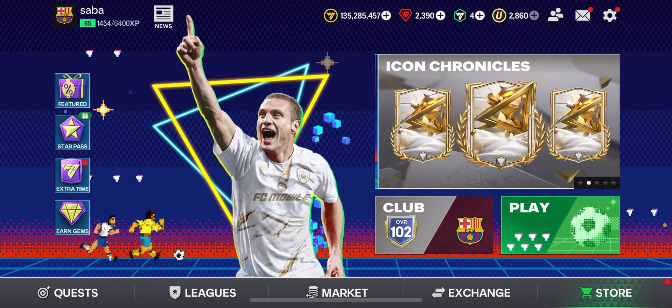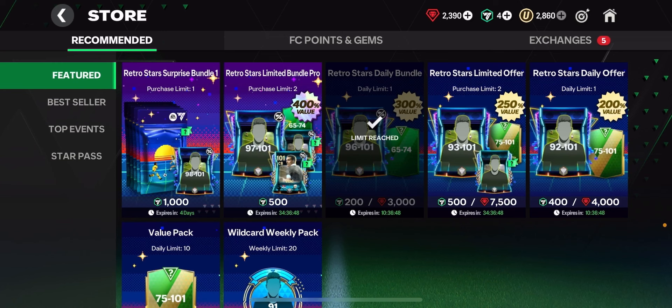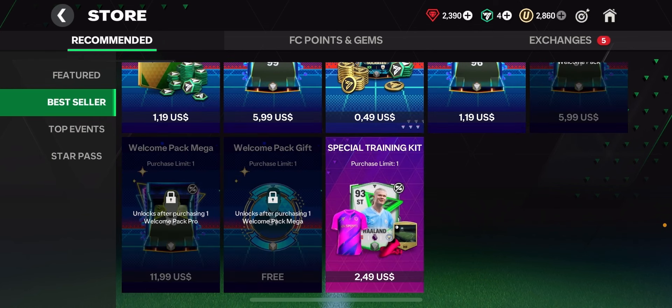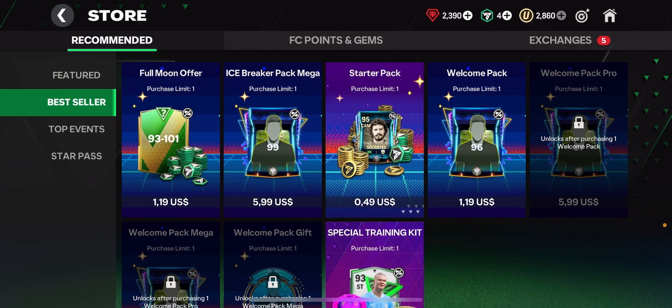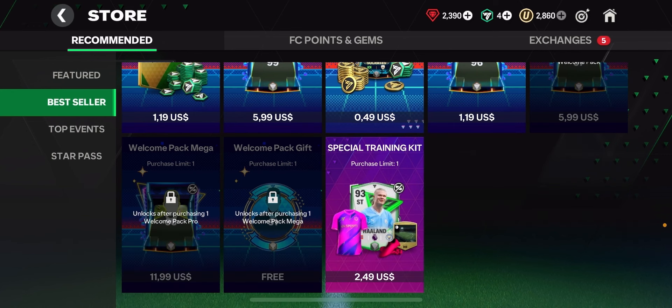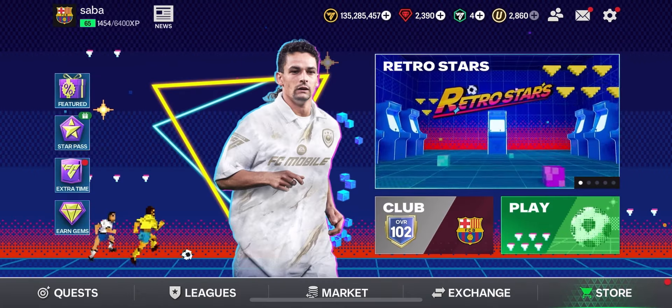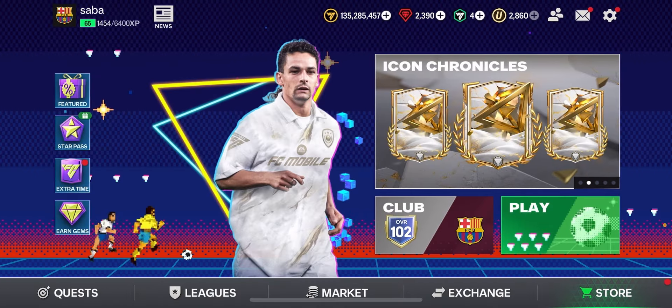A lot of you are asking why you cannot get the FC point packs right now. If you are on iPhone or iOS, you're not going to be able to find that pack at all. You were never able to find that pack for free to get 150 FC points or a 95 to 101 rated player pack. If you're on Android, you were able to get those packs, but right now they have been taken away. If you didn't already open that pack for free, you're not going to be able to open them anymore because they are gone.